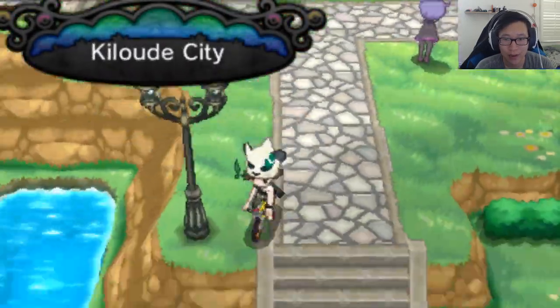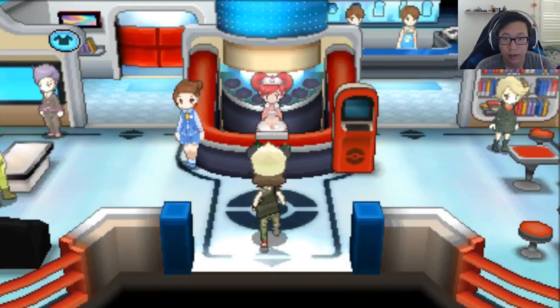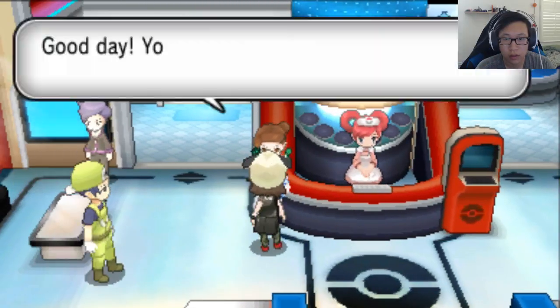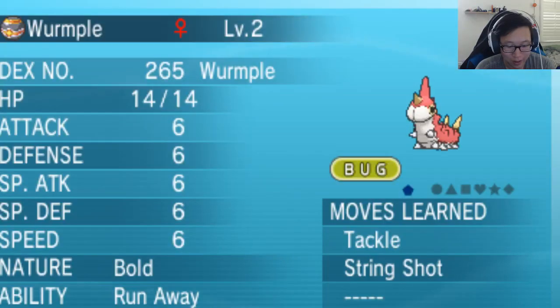Let's hop on our bike. Let me make sure I have room — I don't think I have room in my party right now. Let's go ahead and just put something in there. Let's put Dugtrio away. And here we have it — Celeb— oh, I never picked up my Celebi from last time! If you guys remember that previous video — oh my god, that's great. That's hilarious!